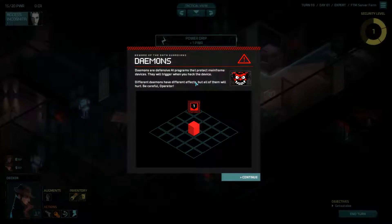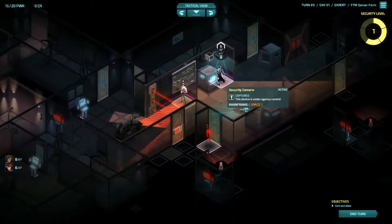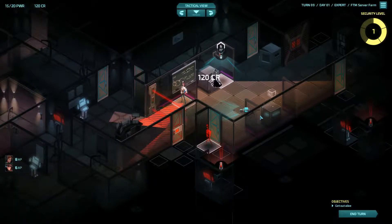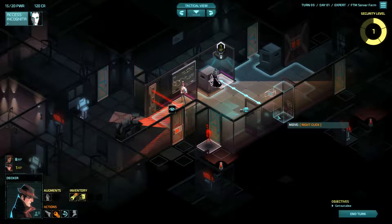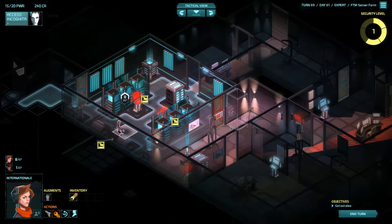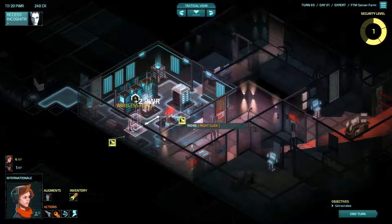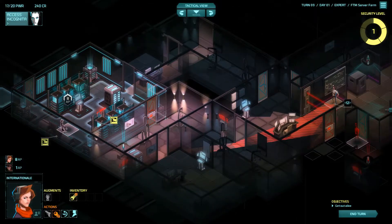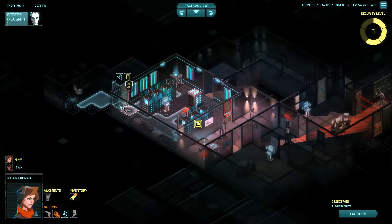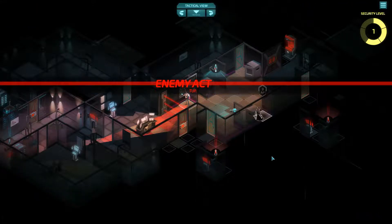Demons are defensive AI programs to protect mainframe devices. They will trigger when you hack the device — different demons have different effects but all of them will hurt. Be careful. Let's go get this safe and get some power. We might as well get International into the elevator here. Let's end this turn.